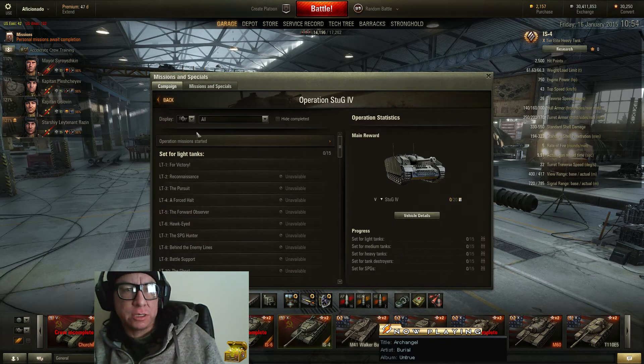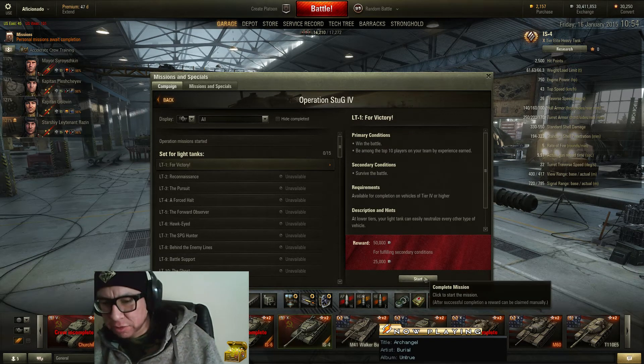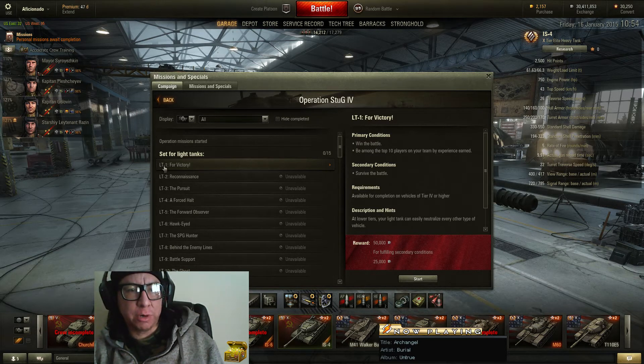With the missions, you have to actually click on the button and kind of accept to start. It's very similar to the way quests are done in World of Warcraft — if you've ever played, there's a quest hub where you talk to a guy, say yes I'd like to do that mission, and when you're done you turn it in. Same thing here with these personal missions.